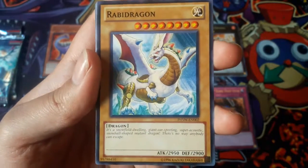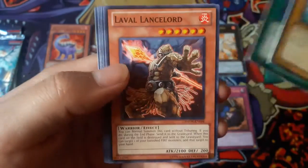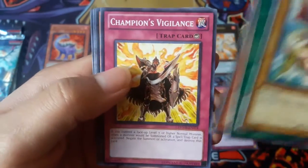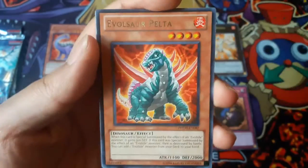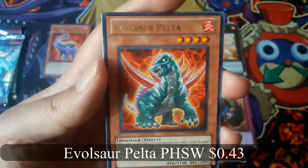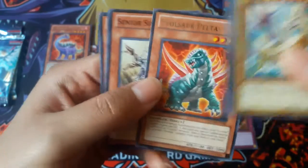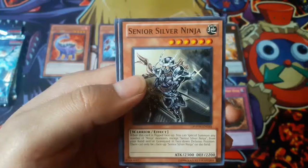Rabi Dragon, Rabi Dragon. Evolsaur Pelteth for Rare. No hollow again.